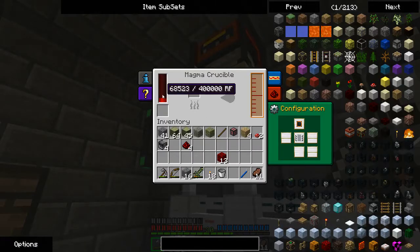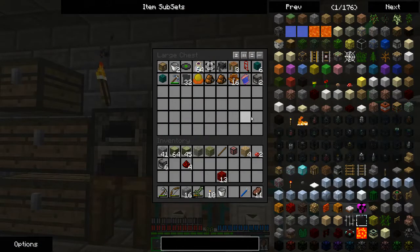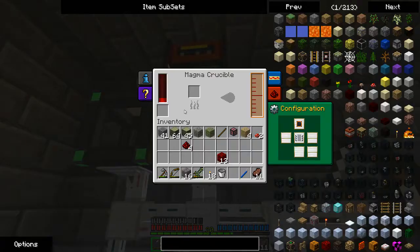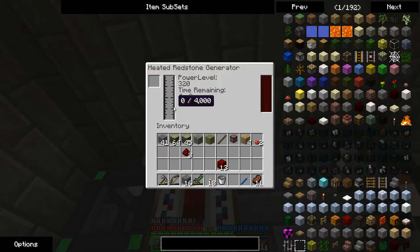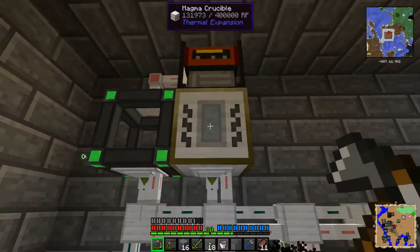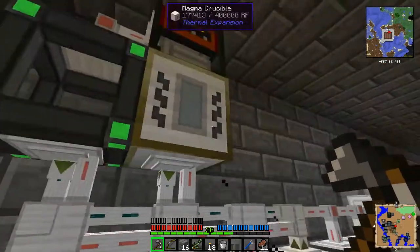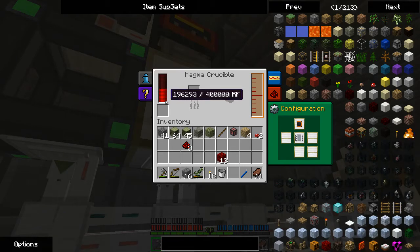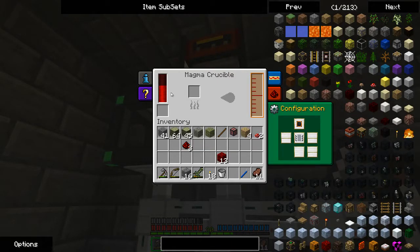These machines are unnecessary, and thankfully this thing has power and it should have plenty enough to serve our purposes. Taking all of these down — here's what happens. You can power this off of lava and a piece of redstone, or if you take a piece of redstone and melt it down directly, you'll get 100 millibuckets of destabilized redstone. 100 millibuckets of destabilized redstone will provide power for 4 minutes and 20 seconds at 320 RF a tick. One piece of destabilized redstone should be able to generate around 1.6 million RF.